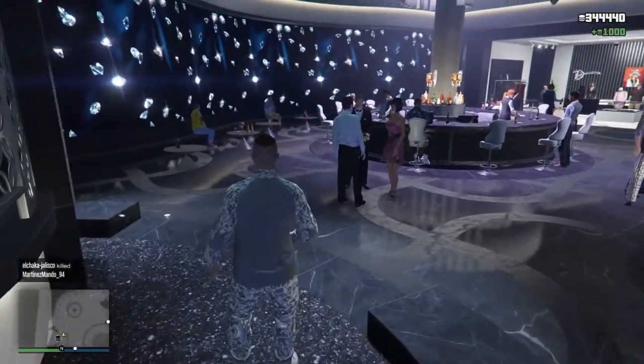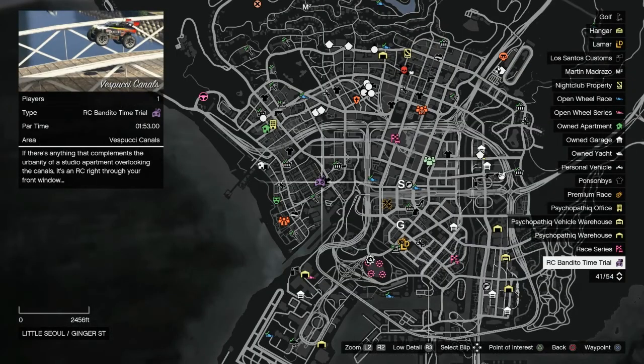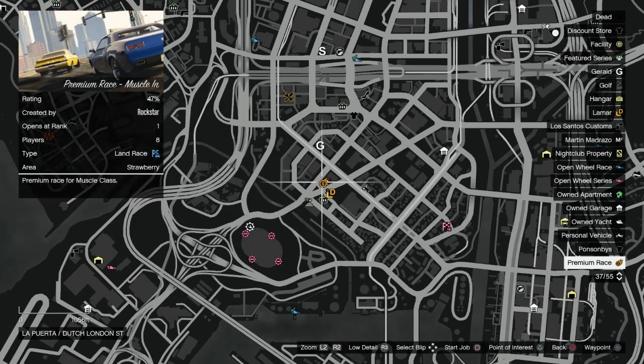Moving on to the event week: the time trial for the week is the Observatory with a two minute, four-second par time. The RC time trial is going to be Vespucci Canals at a one minute 53 par time. The premium race is going to be Muscle, in locked-on the Muscle class.